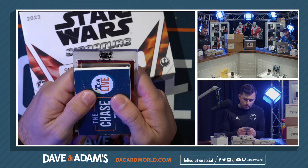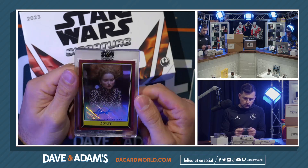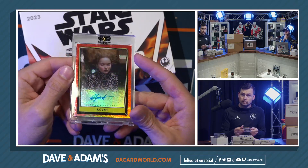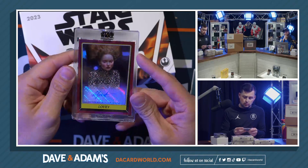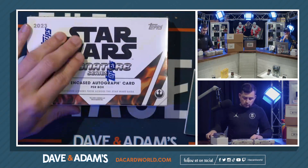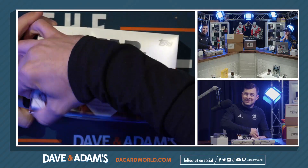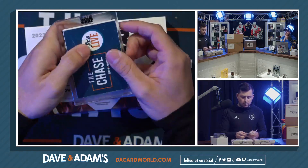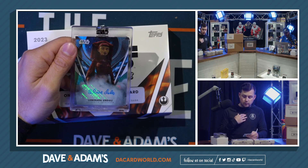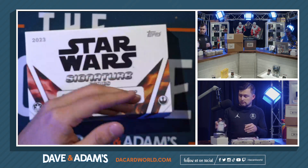Box fifteen — another one of those red border cards. It does look purple on camera. Lovey on the red border — Lily Cole playing Lovey. Box sixteen — unnumbered, it is Luminara Unduli. That is Olivia Diabo as Luminara Unduli, unnumbered.